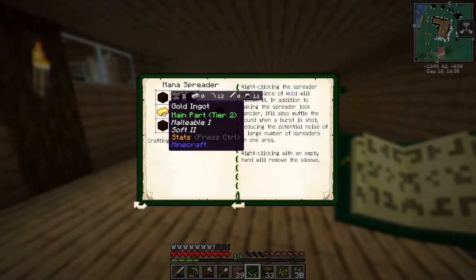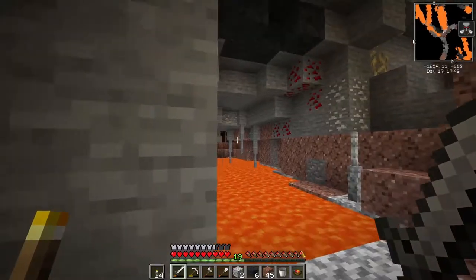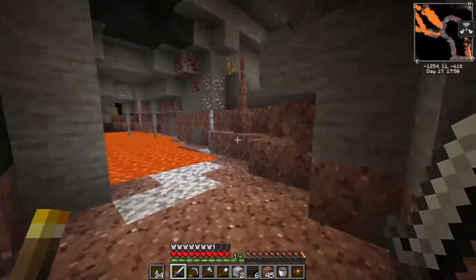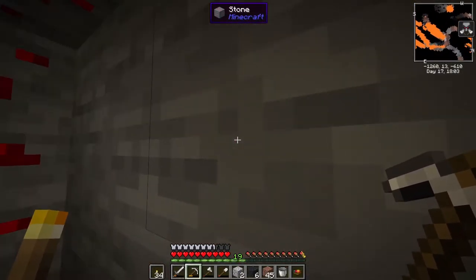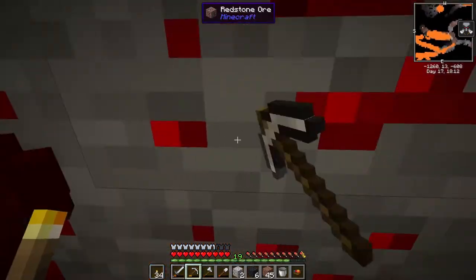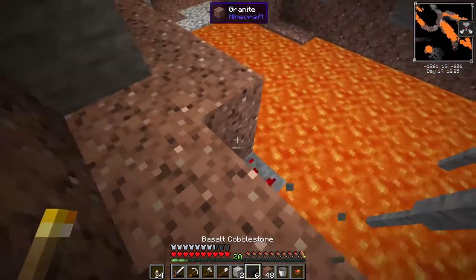Let's craft up that mana spreader - we need a piece of gold, so I need to do a little bit of mining. I'll be back once that's done. I'm down here mining and look what we've discovered - our first diamonds! Normally I find stupid amounts of gold before I find diamonds, but today we've got diamonds. There's a skeleton somewhere so I'm a little worried, but I think he's over to the north on the map. Let's grab these diamonds - hopefully we find some gold on the way.